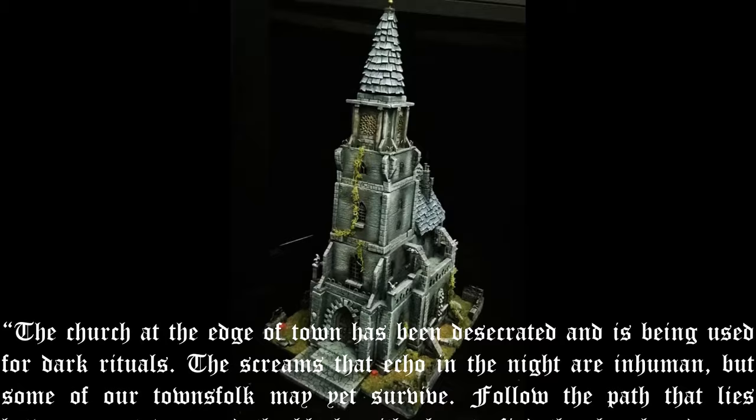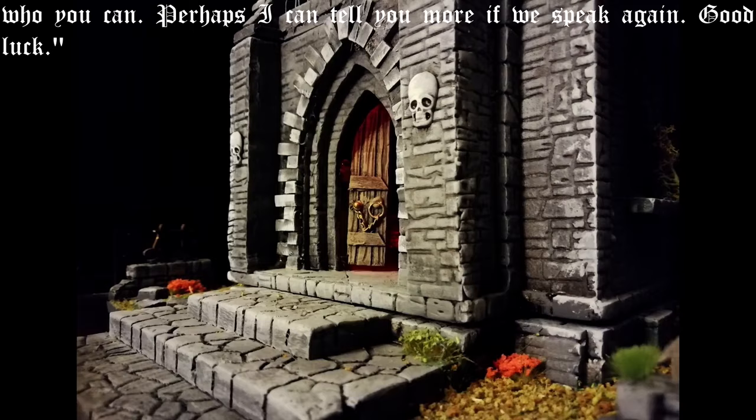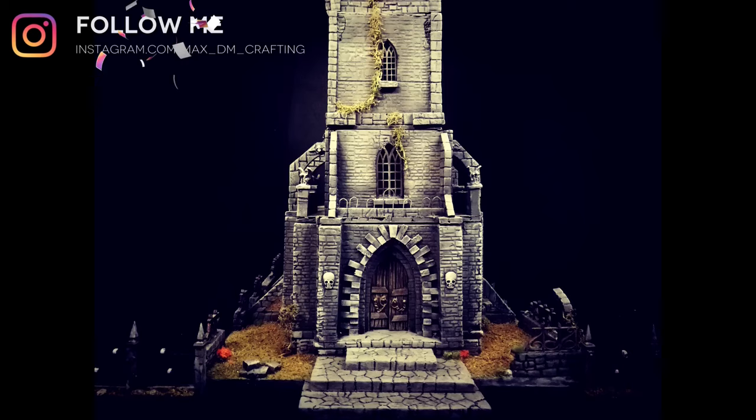The church at the edge of town has been discredited and is being used for dark rituals. The screams that echo in the night are inhuman, but some of our townsfolk may yet survive. Follow the path that lies between my tavern and the blacksmith shop to find the church and save who you can. Perhaps I can tell you more if we speak again. Good luck.